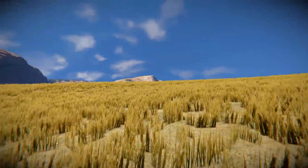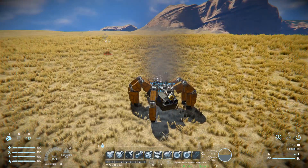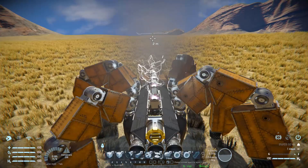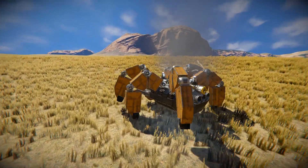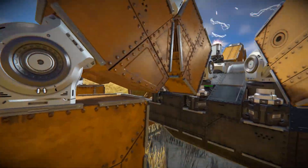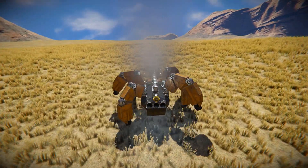Grabbing hold of my character and coming into the cockpit, we'll now press number one which is how this is going to walk around. Hiding the signals and pressing one, we're now going to charge along here with the legs lifting up, slowly starting to move forwards without any need for thrusters. You can see the hinges wobbling around, turning, and moving up and down.